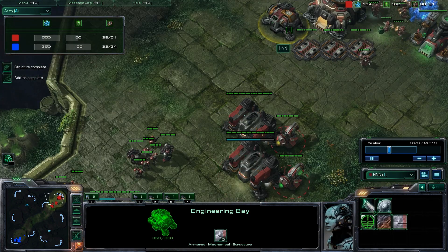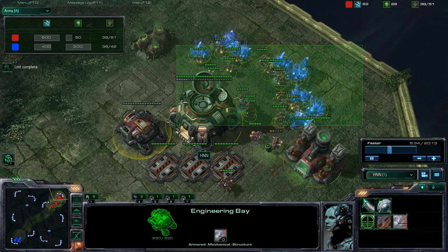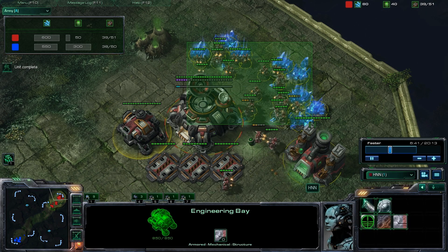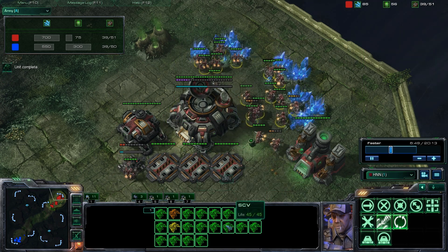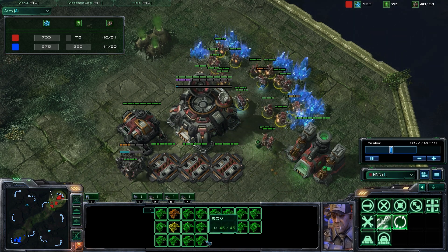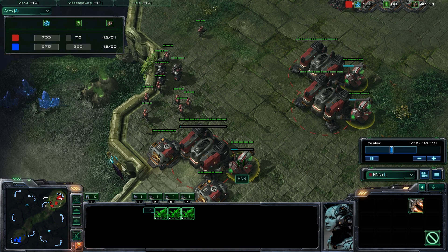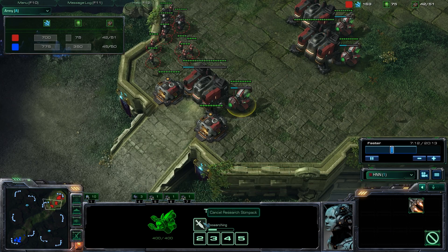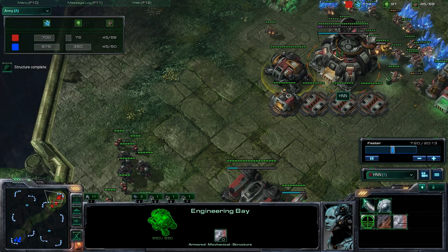Once you have your engineering bay completed, that's when you want to scan your opponent, and then build your second refinery after the engineering bay is done. I'm clicking on my SCVs on the mineral line — where my mouse is on this SCV is when I want to start building my second refinery. I'm also clicking on my tech labs: I have one upgrade running in each tech lab, upgrading everything possible for marines and marauders. My second refinery is going down now.